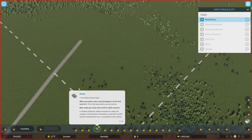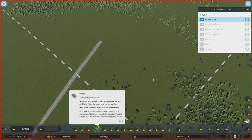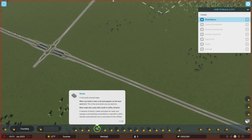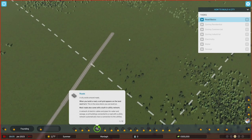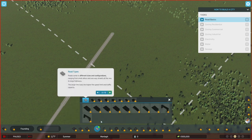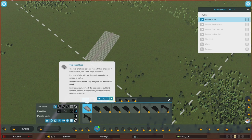Much better! So when you build the road, a cell grid appears next to it - this is the area where you can build. Most roads come with built-in utilities. What's interesting compared to City Skylines 1 is we're not starting right off the highway - we're kind of way in from the highway. The higher the speed limit and traffic capacity... it seems like pretty much everything is locked at the moment - two lane road.